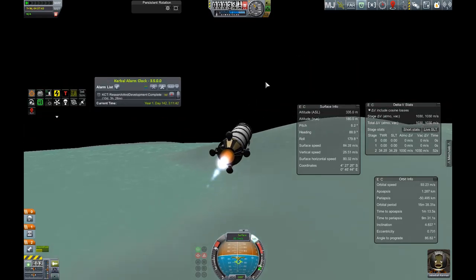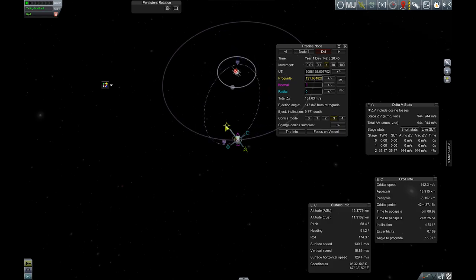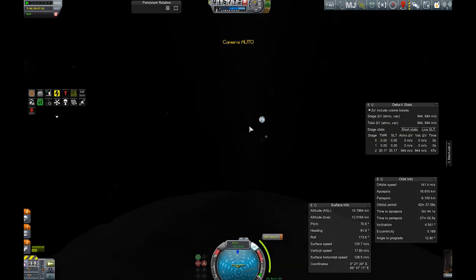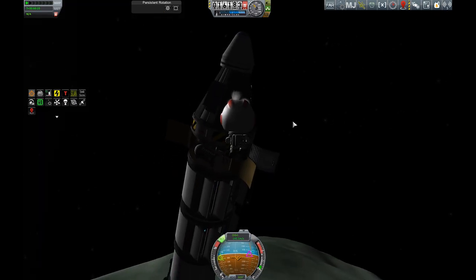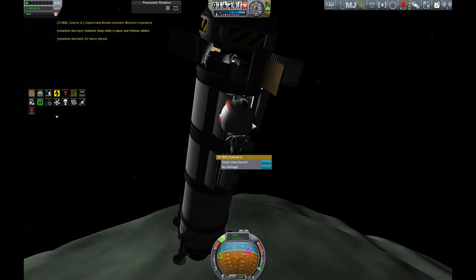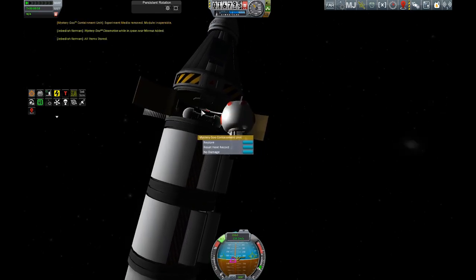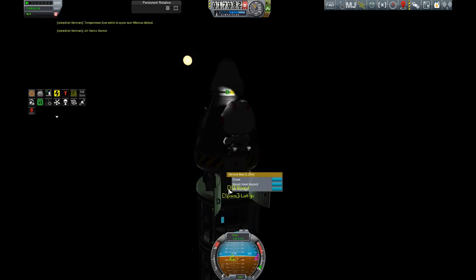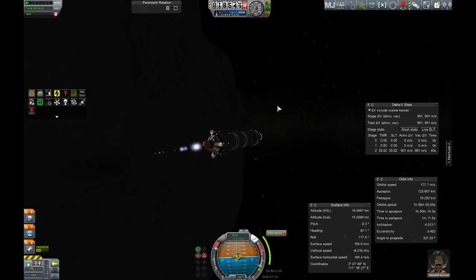The launch from Minmus was pretty basic. I set myself into a nice little orbit around the planet and then tweaked a little bit with the maneuver nodes to get back to Kerbin. Then I let Jabidiya do a little EVA to get all the science experiments out of the containers and put them into the capsule, because only the capsule of this rocket will be surviving the re-entry to Kerbin.